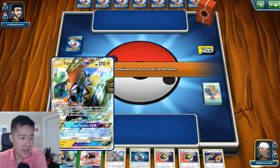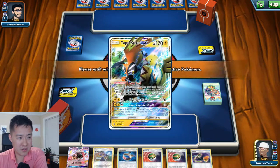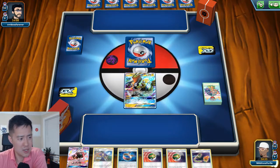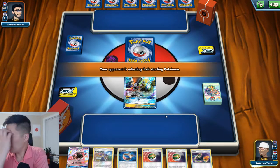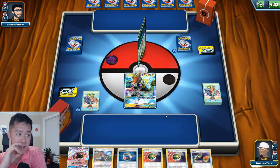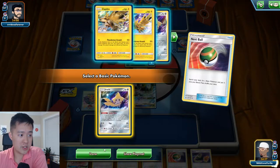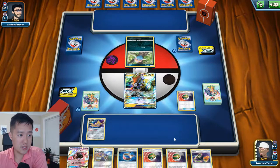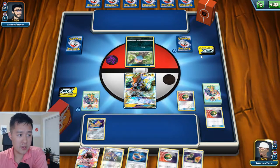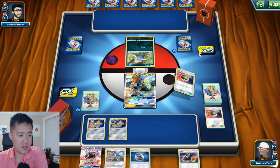We have a not so nice looking hand. I just don't like having to start Tapu Coco so I can't use the Arrow Tail, but this is totally recoverable. I can Nest Ball — let's see what we're facing. Inkay, so we're gonna Nest Ball for a Jirachi. Inkay Malamar, let's just play it a little on the safe side.